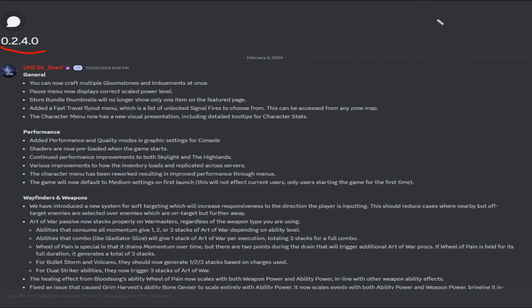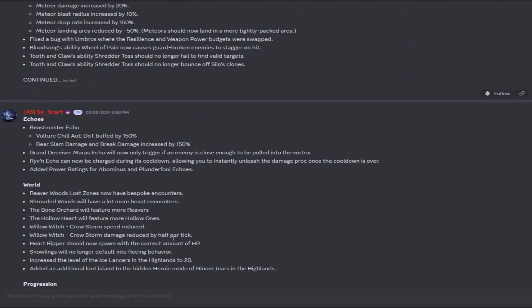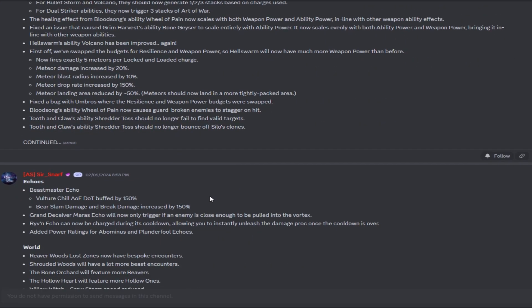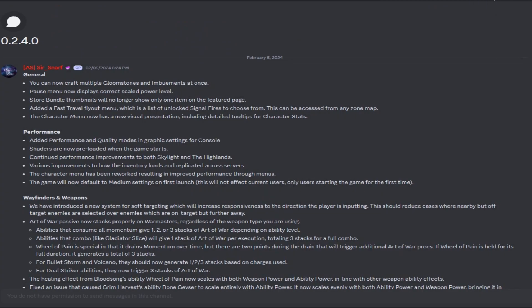That was patch 0.2.4.0, Way of Final Wednesday episode 21. Thank you guys for coming. We'll see you next Wednesday when I'll probably be grinding with all these changes — trying out Hell Swarm, checking out the heroic Gloom Tears loot island, and seeing what the performance is like. Slowly but steadily we are getting ready for full release. I'm calling it: first raid puts us about one to two months from launch — we've still got to get through mythic hunts, mounts, a new area, then raids. I'll see you guys in the next one. Peace.